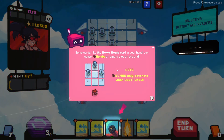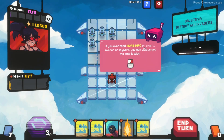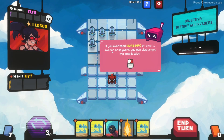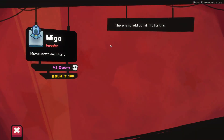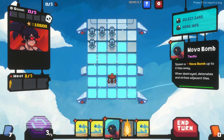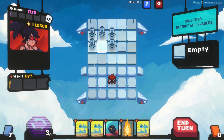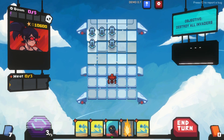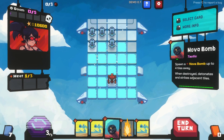What do you mean by that - can they walk onto them? If you ever need more info on a card, invader, or keyword you can always get details with the right mouse button. Whoa, bounty 100 bucks! Nova bomb strikes adjacent tiles when destroyed. What does it mean by when destroyed - like can I put it here and they move down and it blows up everything? Probably... thinking about it.